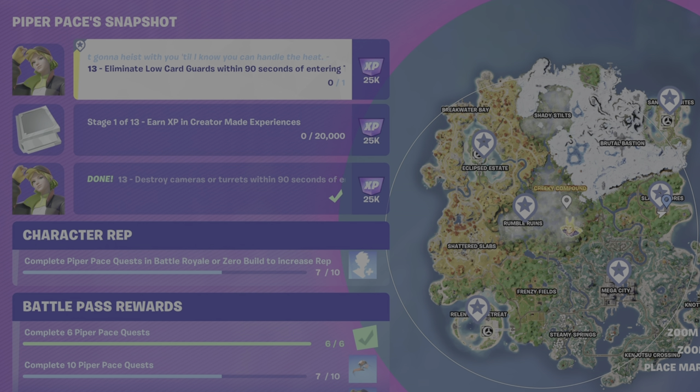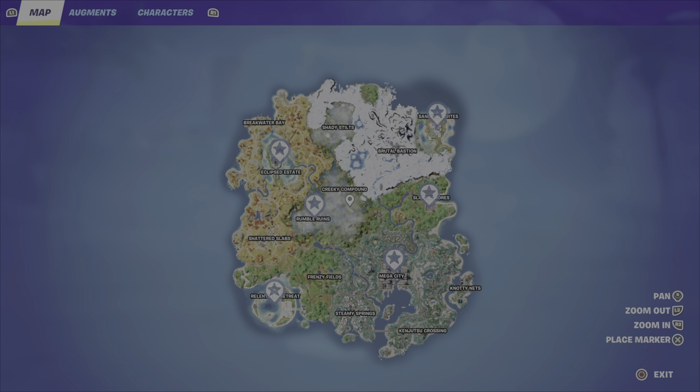So for this challenge, you should already be at one of Thorn's Strongholds from the previous stage, and all you need to do now that you've destroyed the cameras and turrets is eliminate a low-card guard. Not sure why it says low-card guards — you only need to eliminate one of them. Once this quest kicks in, you have 90 seconds.